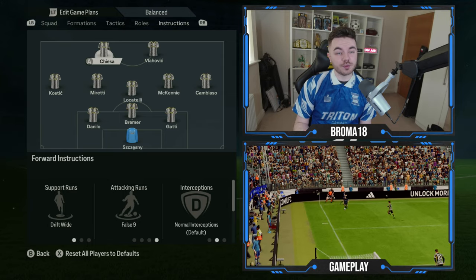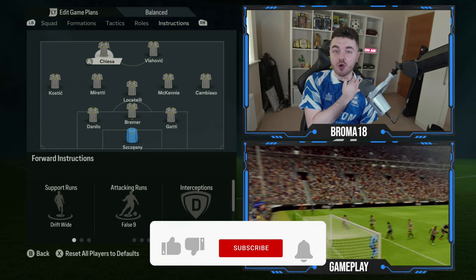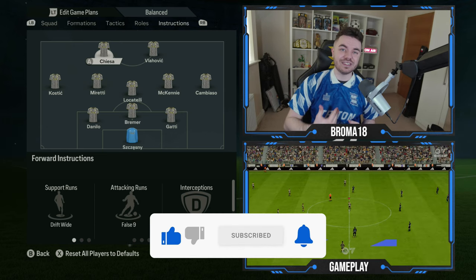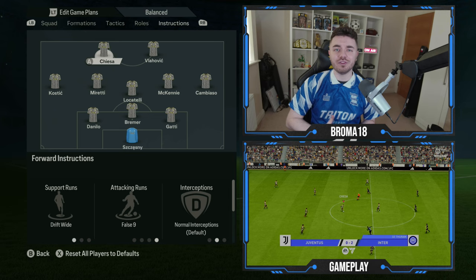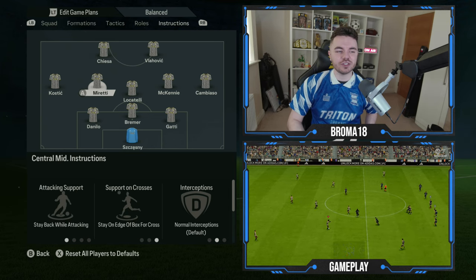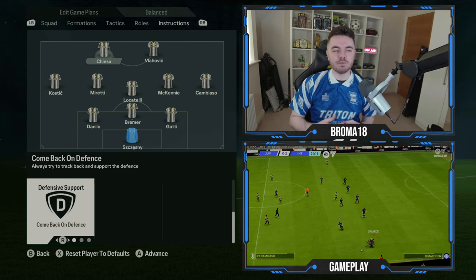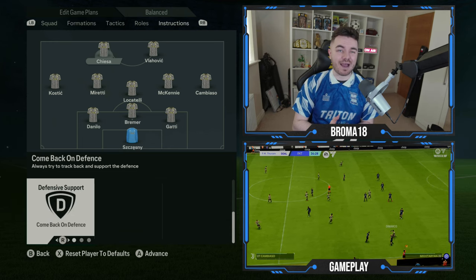We've already spoken about Chiesa and how he likes to come out into those wide areas. We want him on drift wide for his support runs, and his attacking runs are on false nine, as he'll drop off and show for the ball more. He likes to carry forward from deeper positions and drive forward with the ball — that's a really good way to get him into those areas.